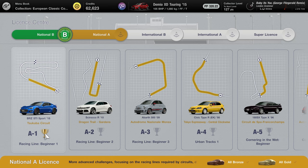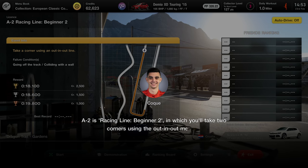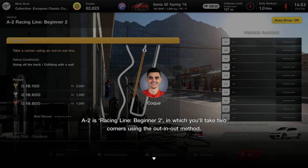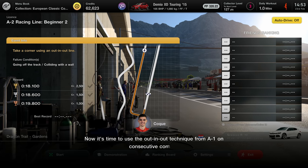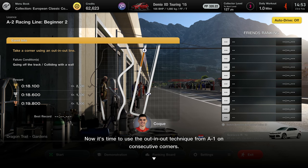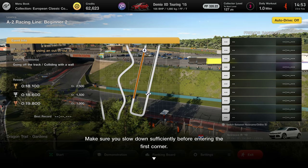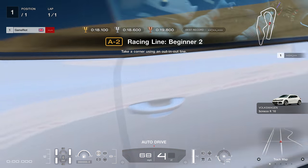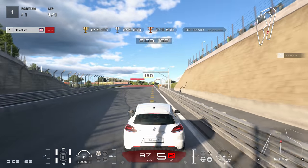Honestly I've been dying to come back to this game, absolutely fell in love in the first episode. I'll be playing other stuff but I was like I want to play Gran Turismo right now. This looks fairly awkward - very tight corners, right angles I'll call them. A2 is a Racing Line for Beginners in which you'll take two corners using the out-and-in method.